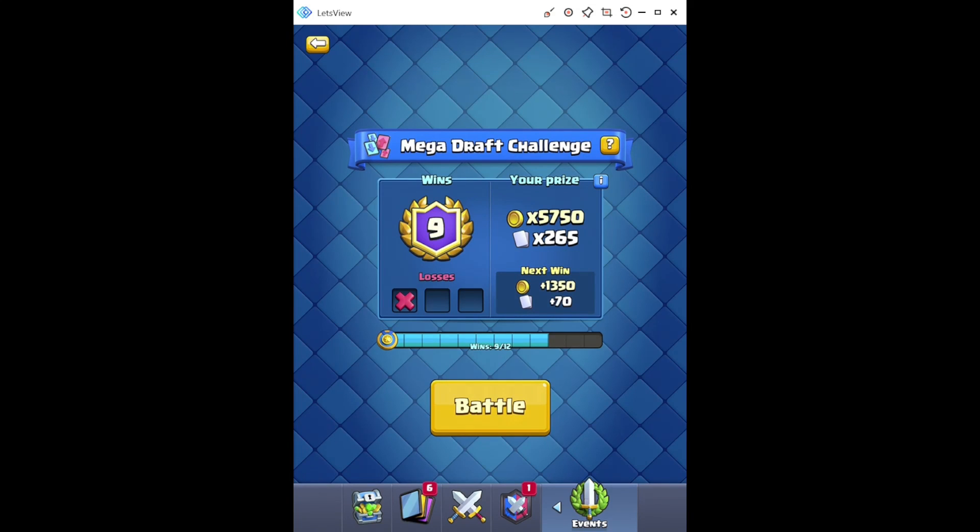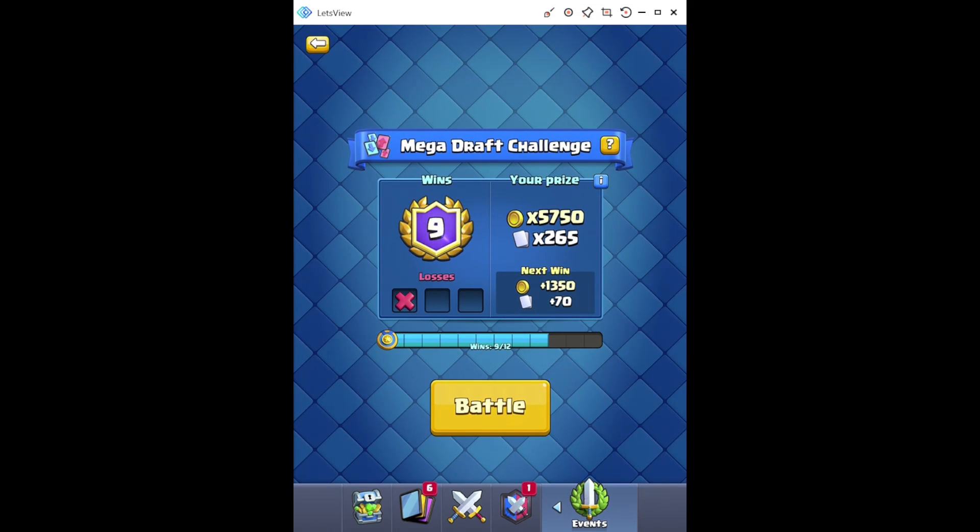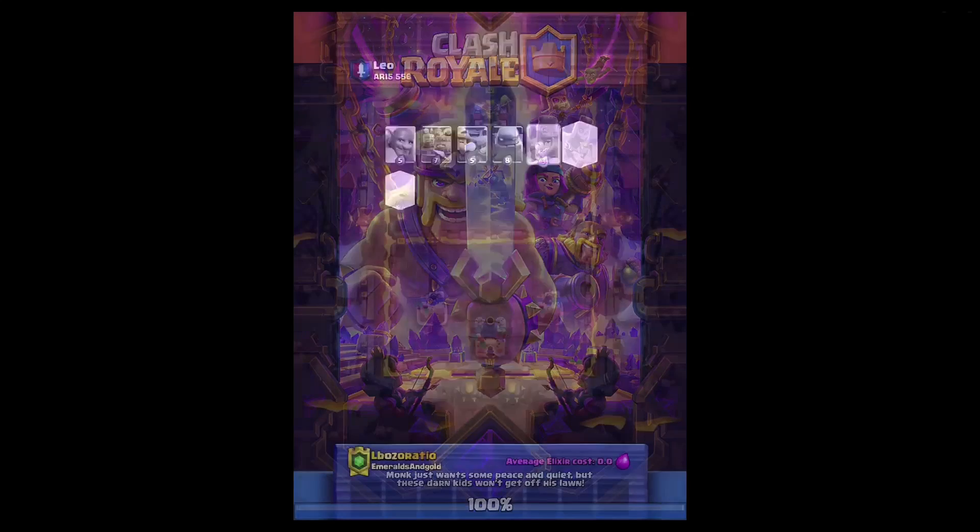What's going on boys - in today's video I'm going to be showing you the easiest way to get elite wild cards in Clash Royale, and it's going to be playing mega draft challenges because they're a lot easier than grand challenges and they give you a lot of elite wild cards. So let's hop into the first match.